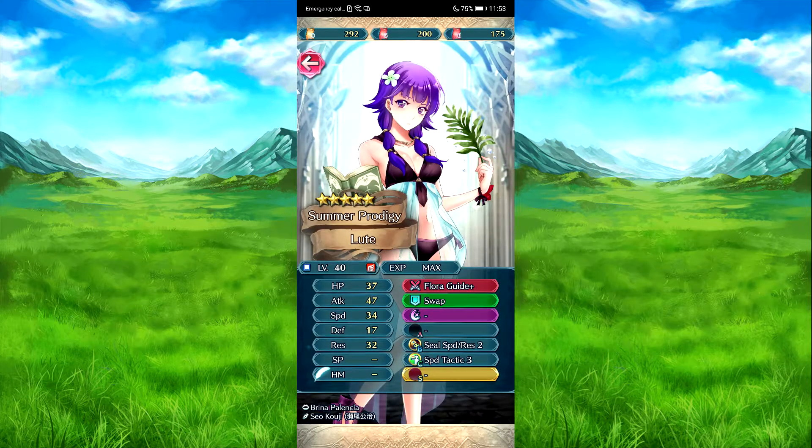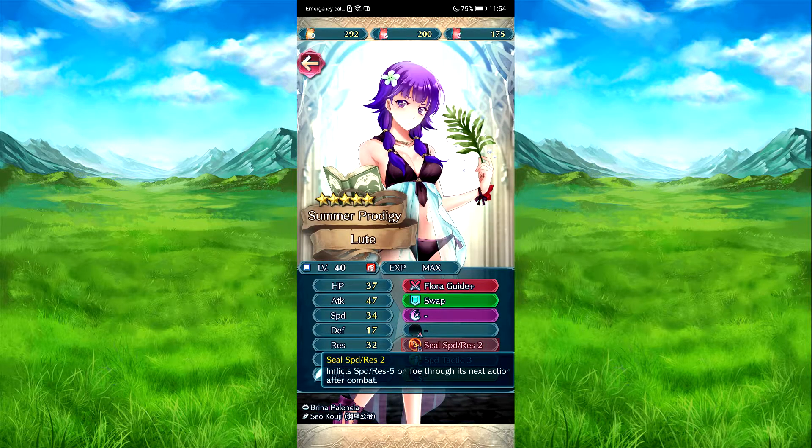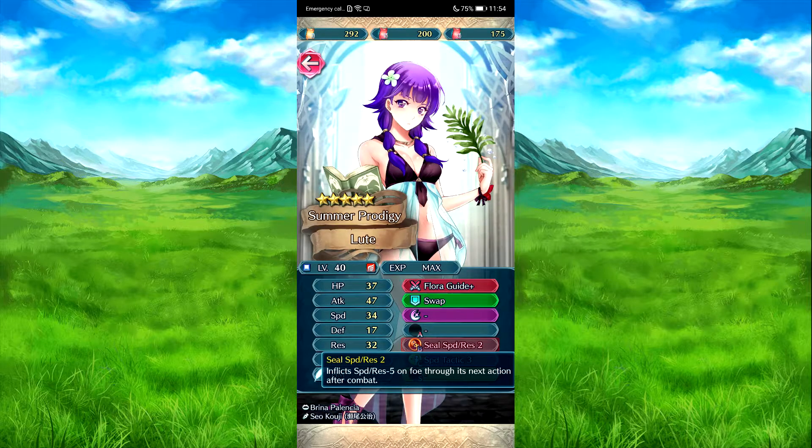They also have Summer Lute, Floral Guide - speed rest, same effect. Swap: unit and ally swap spaces. Seal Speed Rest 2: speed rest max out the foe for the next action of combat. And Speed Tactics Free: speed plus six to allies within two spaces for one turn, granted if the number of ally movement types in turn currently is two or less.